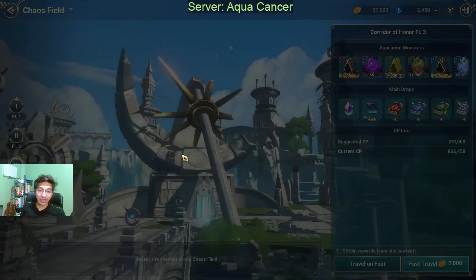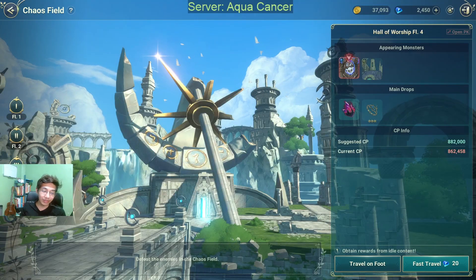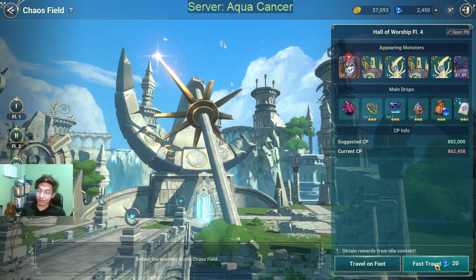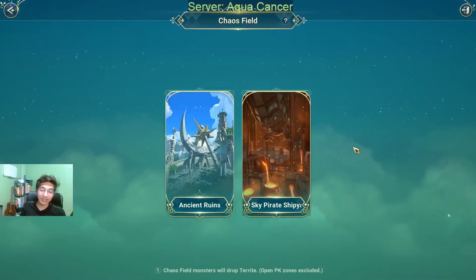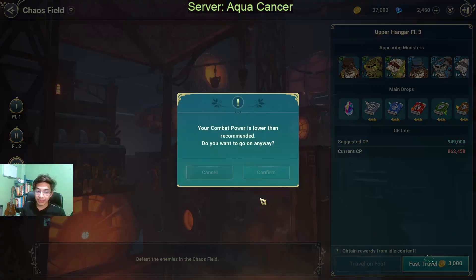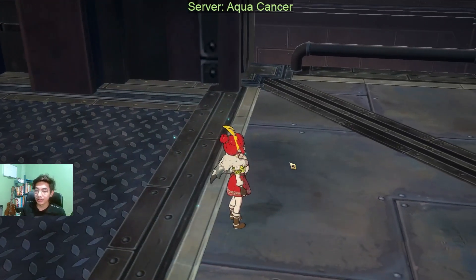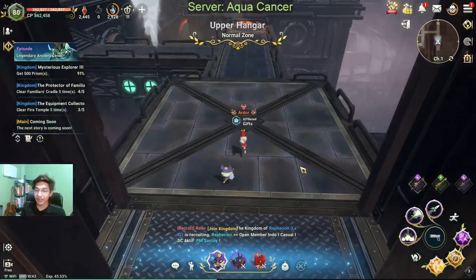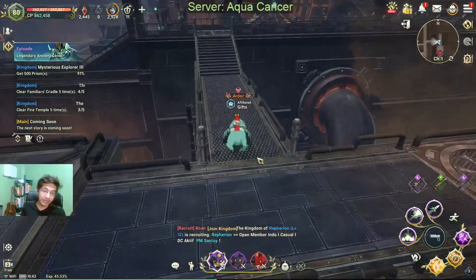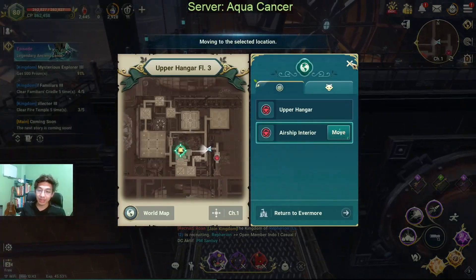First, everyone already knows you have to fast travel to floor 3 and then enter floor 4 manually so that you don't consume diamonds using fast travel, or you're going to use gold for the fast travel. So first, let's set the trick up. Go to Sky Pirate Shipyard floor 3, go to the entrance because you can't do this trick inside floor 4 right away. If you want an easy way to navigate, just click on this one and then click on move.